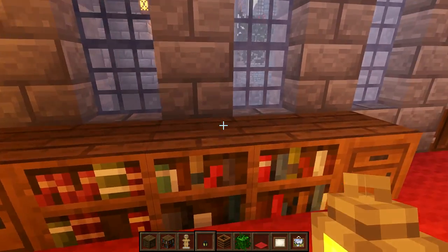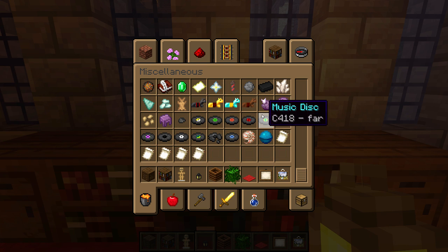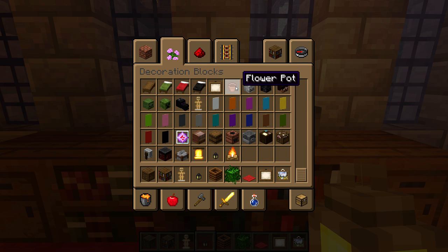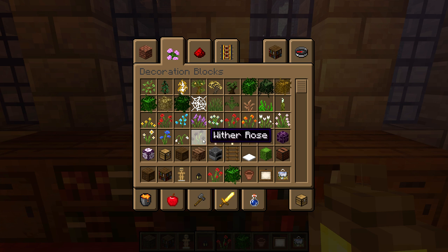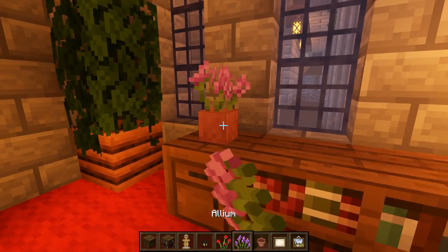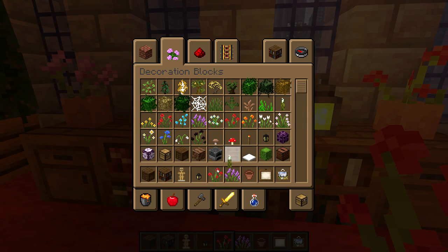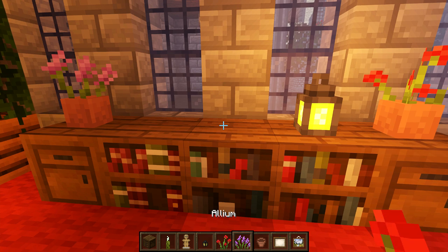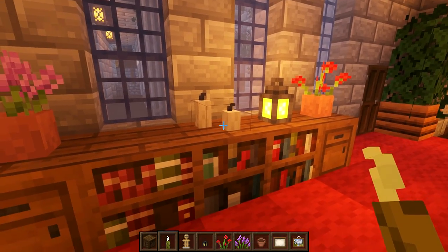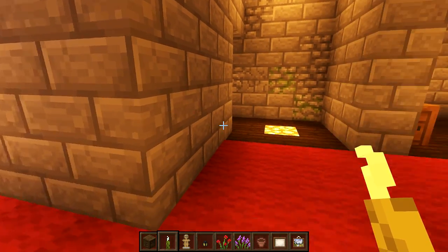I'm going to place a lantern just there, then grab a couple of flower pots and decorate with some flowers — just to add a little bit of color. Flower pots make a lot of difference on interiors when you don't have too much to decorate with. We'll put one purple and one red flower pot, and then maybe grab some sea pickles because in GermsyBoy's texture pack they look a bit like candles.